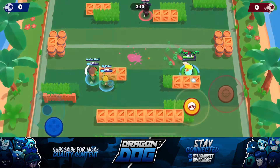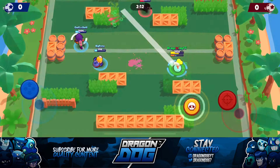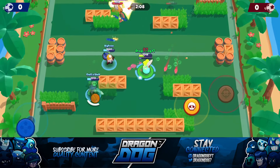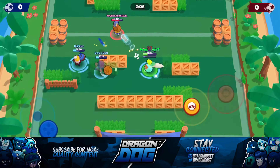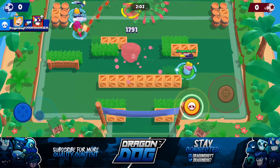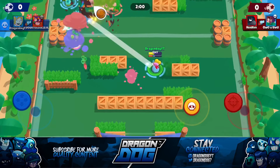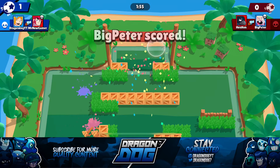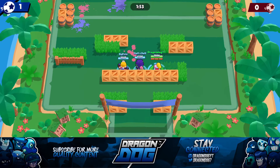We get the Colt really low and end up taking him out. We're tagging the Crow but he's pushing us back with his poison and we just barely miss him — he's juking us a little bit. The Primo walks in and our Rosa gets some pressure but pulls off the jukes on the Primo. I was able to take him out and the Crow goes down too.